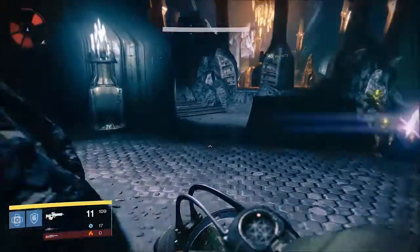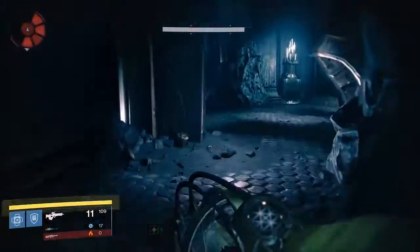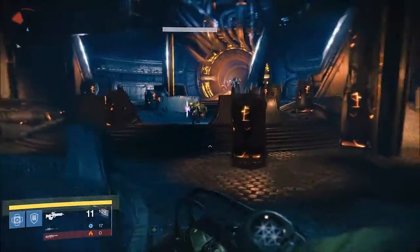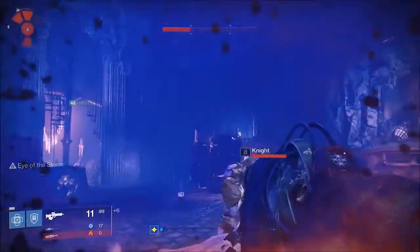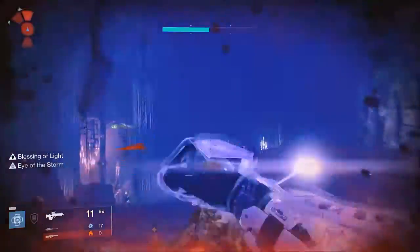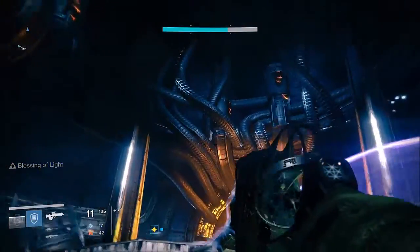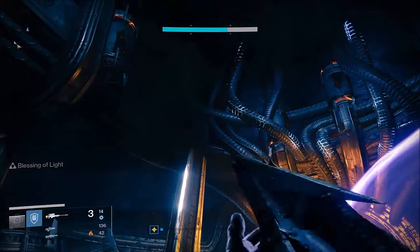Once you enter the Halls of Wisdom, right in this circular area you'll find a wizard. Make sure to turn left into this room. It's a bit tricky to get this ghost if you don't kill everything. There's some thralls, some acolytes and a couple knights, maybe a wizard. After that, right to the left of my bubble you'll see a pillar with a light on it.